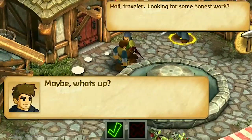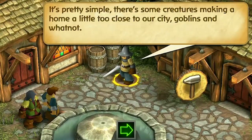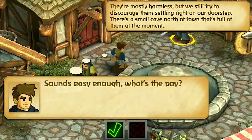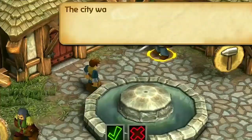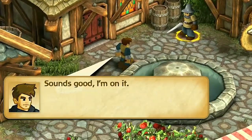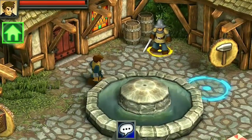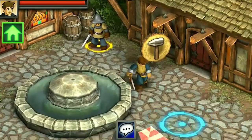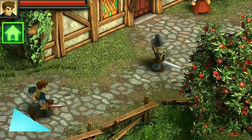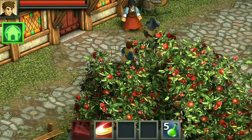I ran into this guy, and now he's going to be giving me some honest work for some pay — a hundred gold coins, which is really cool. So I've got to go attack some goblins, but first I'm going to explore a little bit more around the hometown area to learn a little bit more about the area. But in just a second, I'm going to be going on that quest and we're going to be battling, which I know is what some of you guys are looking forward to — seeing all the attack modes and how that all works in Battle Heart Legacy.